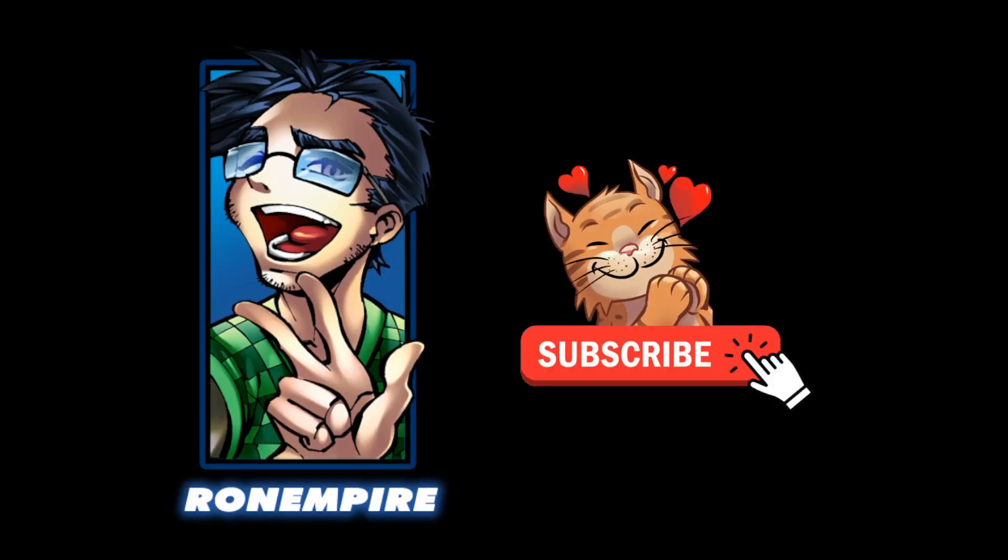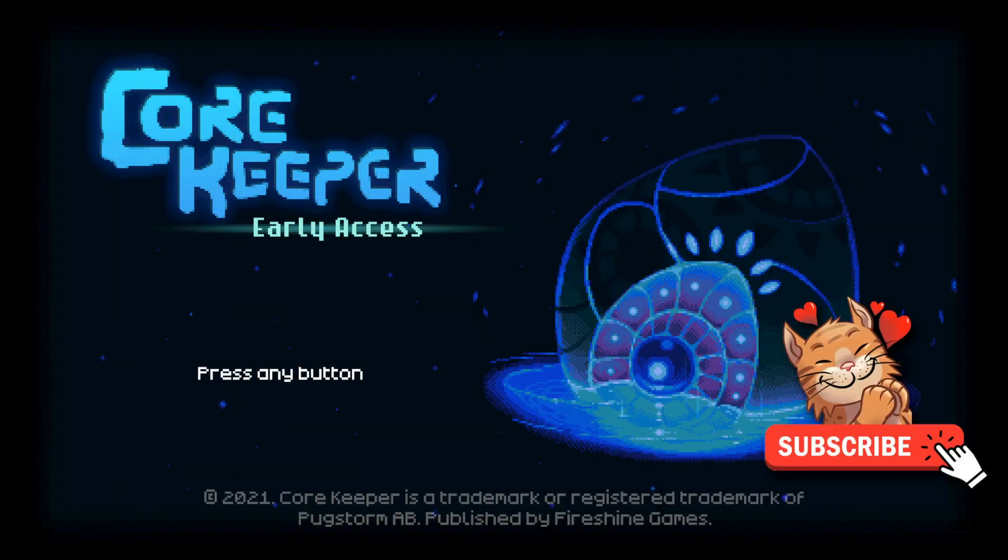What's up everybody? My name is RunEmpire and welcome back to the channel. In our last video we found the Glurch, the Abominus Mass, and we defeated him using the Slingshot. It was pretty easy. So in today's video I'm going to show you what to do with the Slime Oil and how to get the Traitor to show up in your base. So let's go ahead and jump right in.